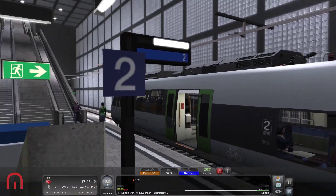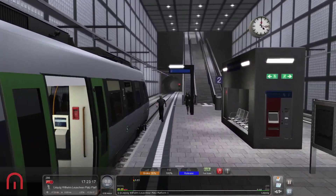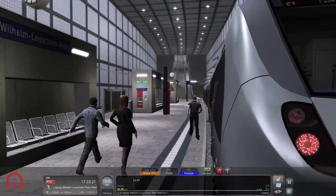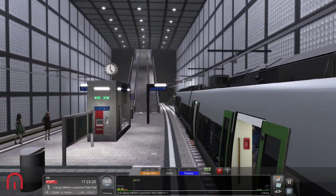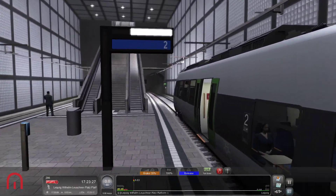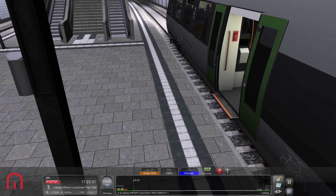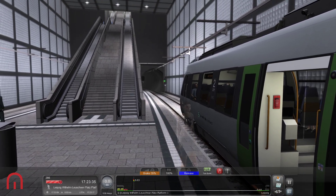Yeah, we're all right because we're quite a small train. We can stop a little bit earlier — look at that! I think the next station is the one I really like. Oh no — no passenger information screens. Okay, fine, fine by me.